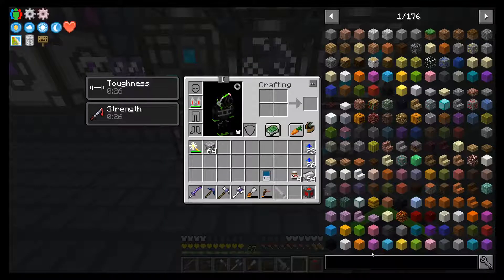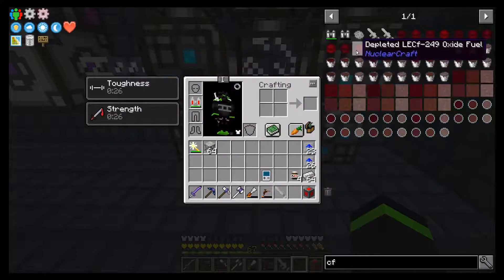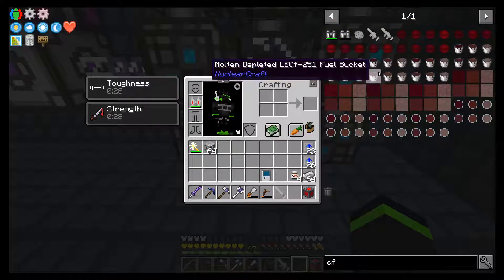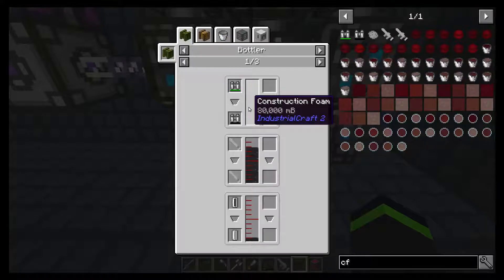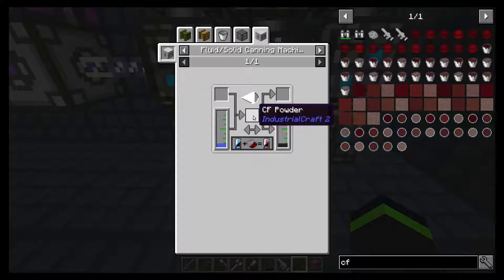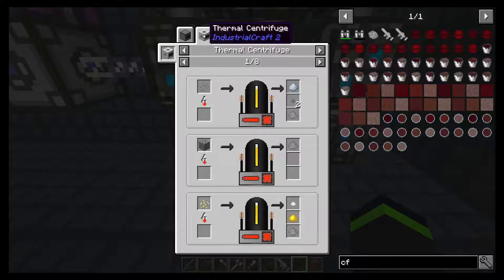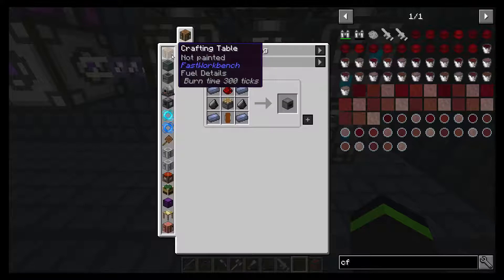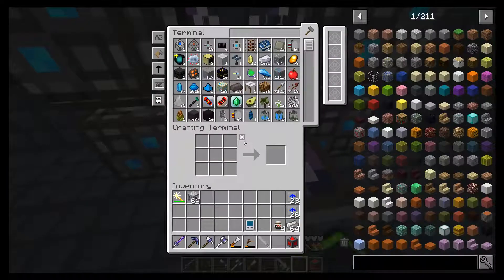So what else do we need for CF construction foam? We need CF powder, which is made from stone dust, which we can make from a thermal centrifuge. Okay, so let's try to do that.